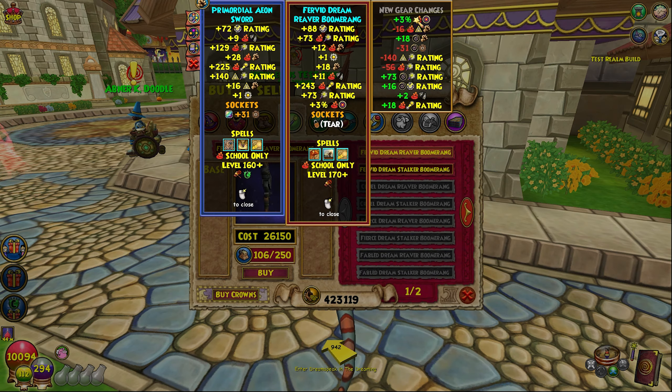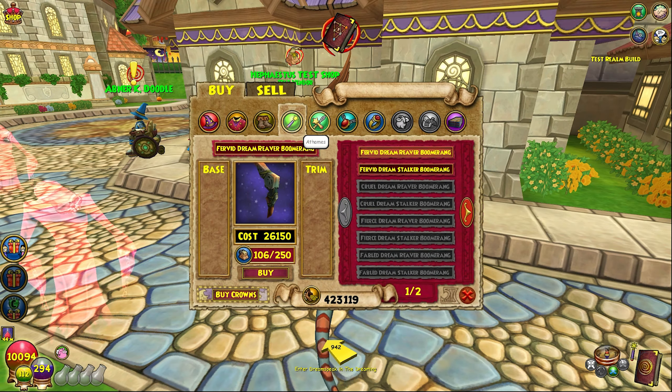The wand - if you add up the damage you can see it's roughly 30 fire damage, and you're getting more pierce. You're getting universal crit, a pip conserve, and everything like that. This is obviously better as well and it has universal stats on it too, which is crazy thinking about.